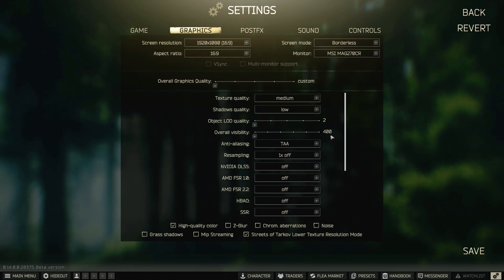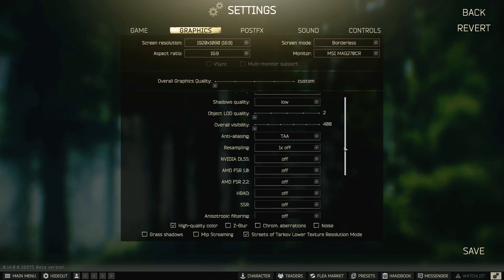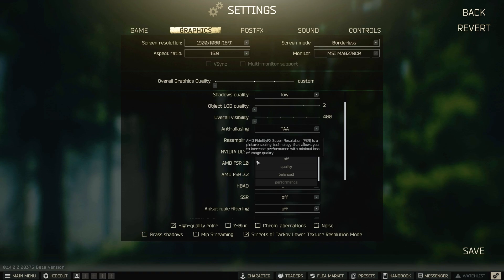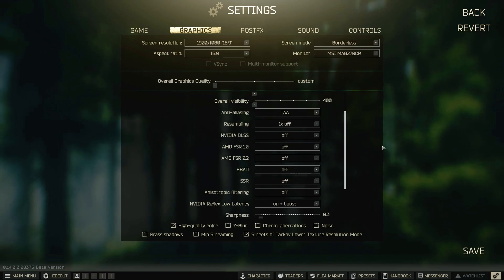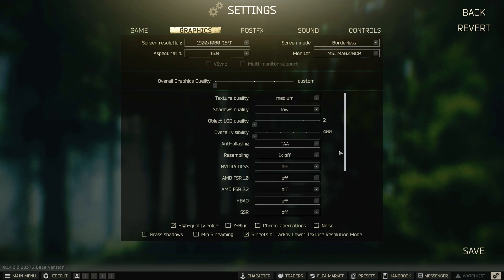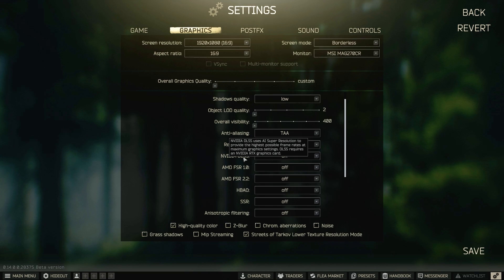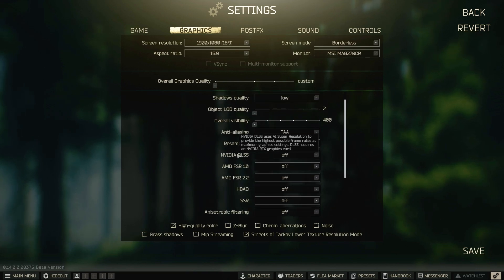Medium low, 2400, TAA — honestly you get more frames than if it's off. Anti-aliasing: more 1x — you get more frames than with DLSS. But if you're playing maps like Factory or Labs you don't need it on. AMD is pretty much the same thing as DLSS but the NVIDIA one is way better.